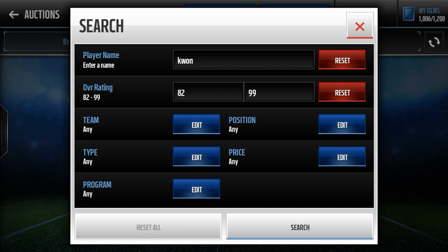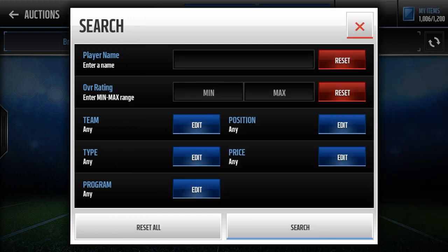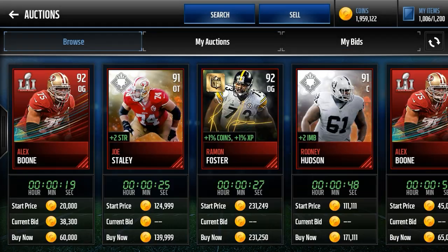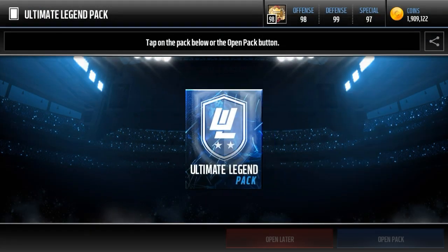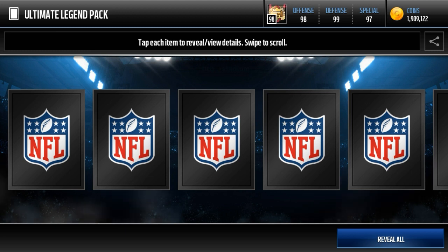Melvin Gordon is one that's going to excite a lot of people — I may pick this guy up. He has 93 Speed, 95 Agility, 93 Acceleration, 92 Carrying, 94 Elusiveness, 93 Ball Carrier Vision, and 90 Awareness. The last ones are Ladarius Webb with 93 Speed, 91 Agility, 90 Acceleration, 90 Awareness, 91 Zone, and 89 Man; and Ben Jones with 92 Strength, 94 Pass Block, 92 Run Block, 94 Impact Block, and 91 Awareness. I think they're all going to sell for a pretty solid amount — Melvin Gordon and Ben Jones are probably going to go for the most. Cornerbacks, there are a lot of good ones recently.